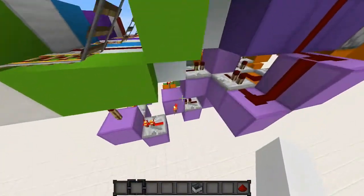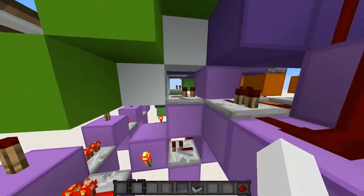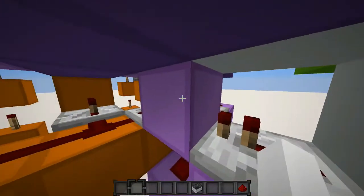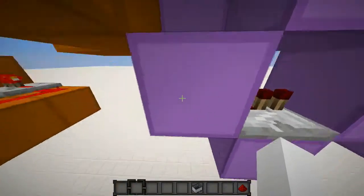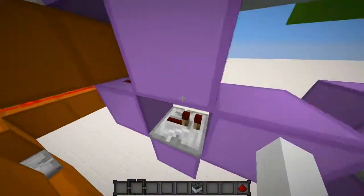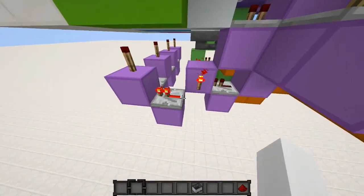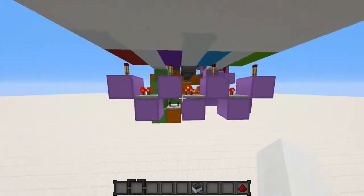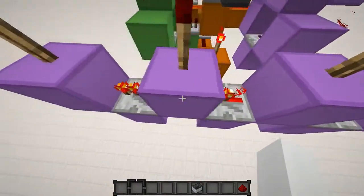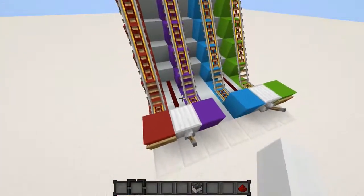Now we want the last circuit, which is going to power these little rails. Here's your repeater, and that goes into a block. Underneath it, you want redstone dust — you can only really see it from this angle. That goes into another repeater output right here, which goes into a block with a redstone torch on the side. That goes into a repeater and then you have this little line right here. So when this redstone torch turns off, this will turn off, and these repeaters will turn off, which means these redstone torches will turn on, making sure these power rails turn on. And that's how that's going to work.